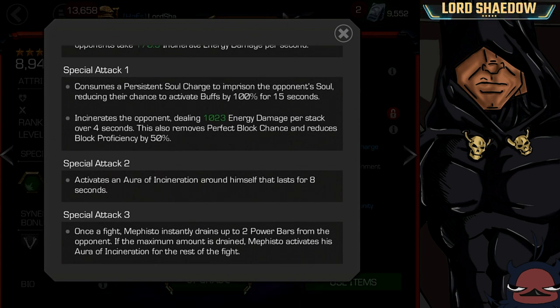Now the special 3 — you will drain up to 2 bars of power from your opponent. The maximum amount is 2 bars of power. So if you push them to a special 3 and you fire your special 3 off, it's going to drain them 2 bars of power. They're still going to have 1 bar of power left, but it will also activate Mephisto's aura of incineration for the entire rest of the fight.